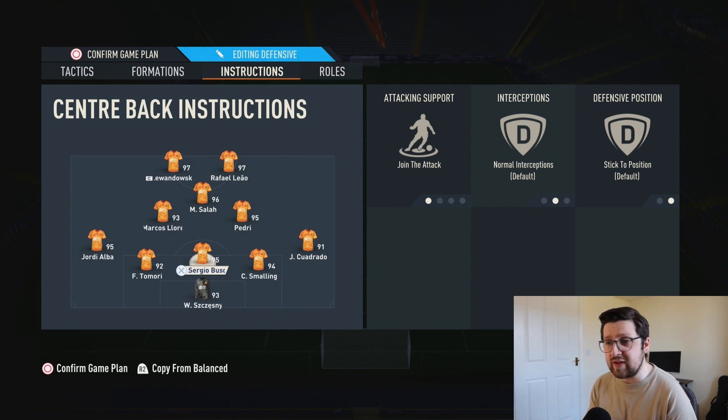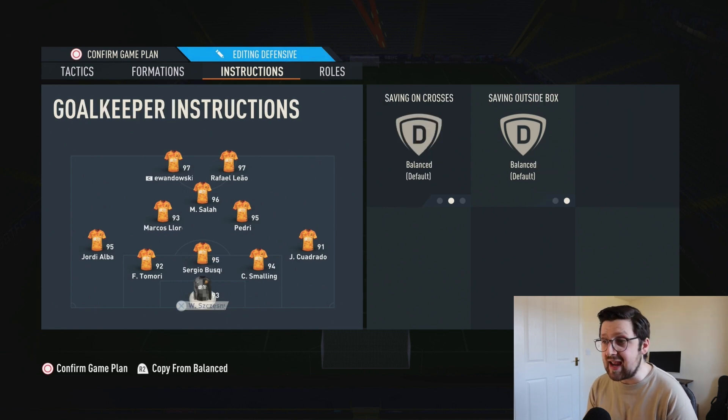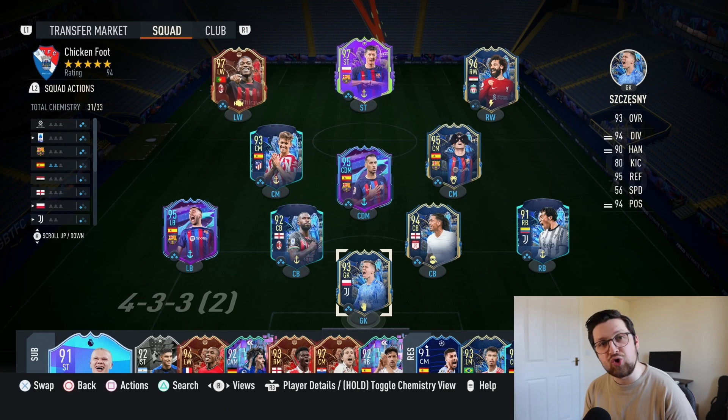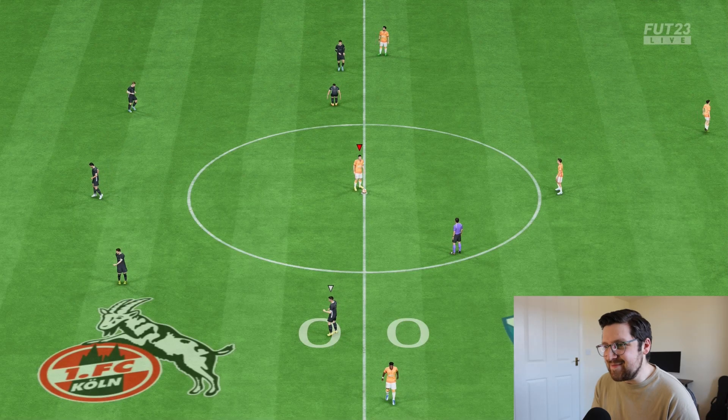That middle center back joining the attack is an interesting instruction — playing more of a DM role on offense but a center back on defense. That's why I've put Busquets in as my middle center back. The team: Liao and Levan up front, Salarin at CAM, Urenti and Pedri as center mids, Busquets, Tomori, and Smalling as center backs, Alba and Cuadrado as wing backs, and Chesney in goal.